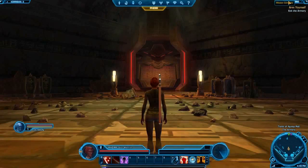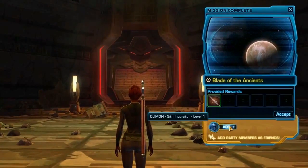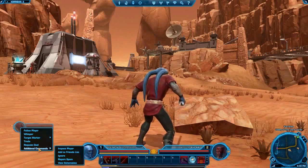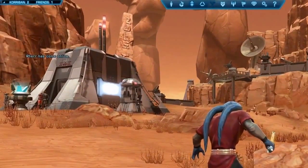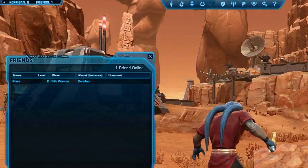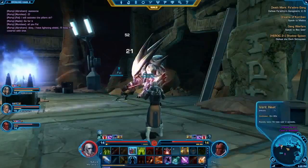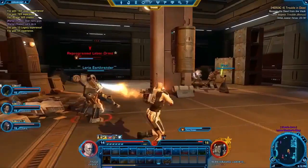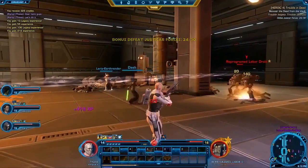Grouping up is a lot easier when you add other players to your friends list. The game will prompt you to add your current group to your friends list when you complete a mission, but you can add a friend at any time by right-clicking their portrait and choosing the option in the additional commands submenu. This will allow you to see when your friends log on, or quickly see who's online by pressing O to bring up the friends window. Learning to work together to overcome challenges is essential when joining up for a heroic mission, a PvP warzone, or one of the game's more advanced flashpoints or operations.